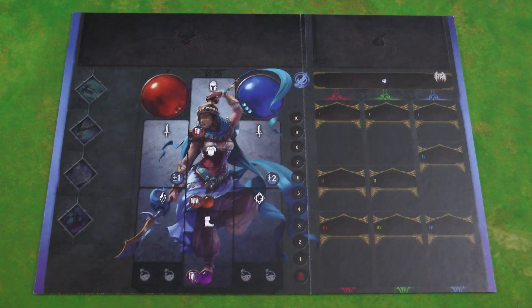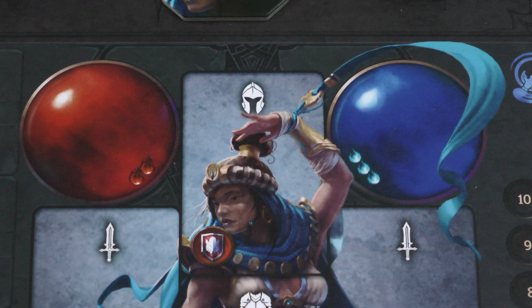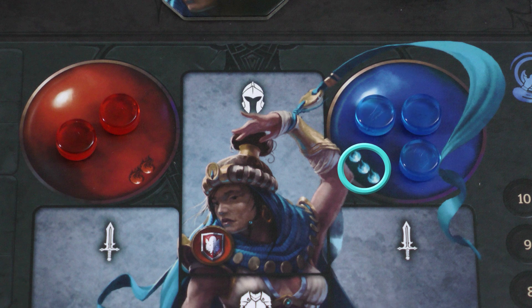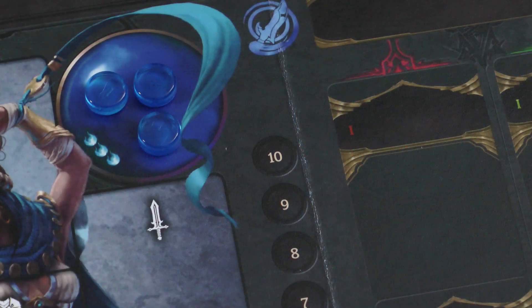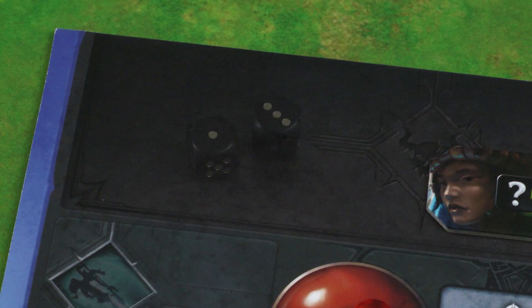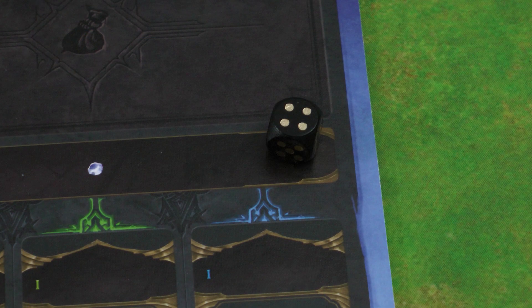Each player takes a character board and matching figure — you can assign these randomly or allow players to choose. Place your rage tile on your board as shown with the active side up. Your stamina pool starts with the number of stamina tokens printed here, and your focus pool starts with the number of blue focus tokens printed here. Take your health counter and place it on the top space of your health track. You start the game with 2 dice. Take a 3rd die and place it on the angel icon in your gem pool — this isn't yours yet, but you will receive it during the game.